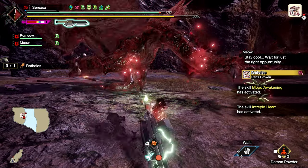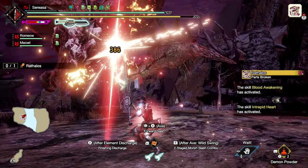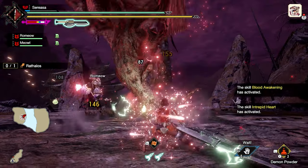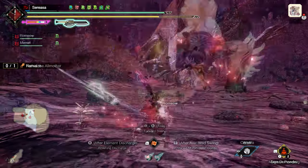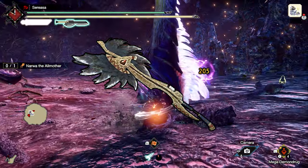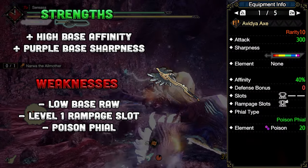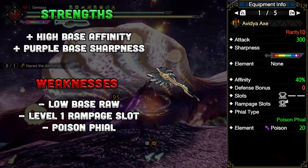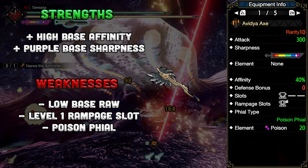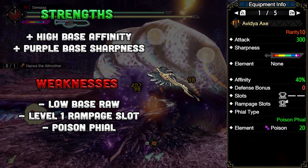The first Switch Axe on this list is a weapon that is a victim of its own theme, Sunbreak's system mechanics, and the file type of the weapon. That Switch Axe is the Avidia Axe — the Nargacuga Switch Axe. The Nargacuga weapon theme consists of low base raw, high base affinity, and high sharpness respective of the current village or hub rank. This is consistent throughout each weapon type with small changes to match that type's mechanics.